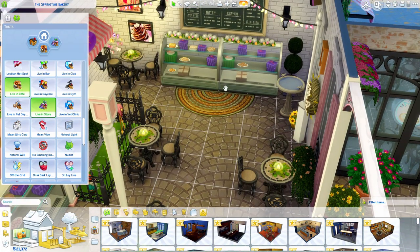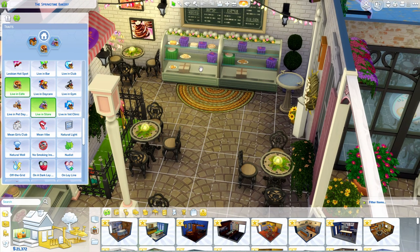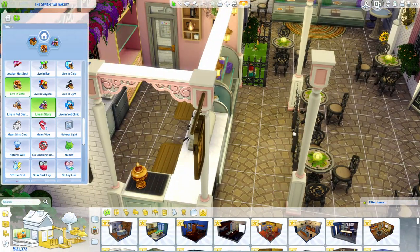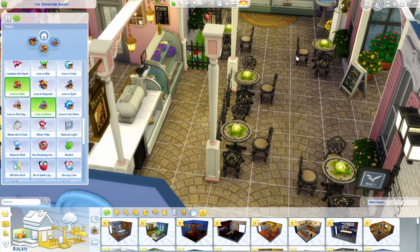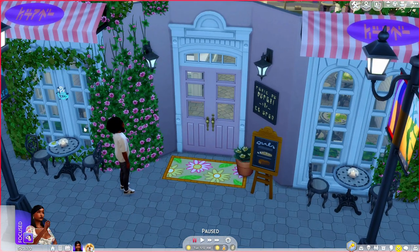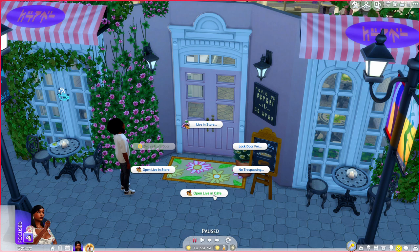You can see they have the live-in club, live-in gym, daycare, vet clinic, and so on. You're going to pick live-in cafe, but if you also want to sell pastries in these little cooler display things, you'll definitely want to add live-in store as well. Mine already came with these things and they already have pastries in them. So that's why I have live-in store too, but if you just want a cafe you can just set it as cafe.